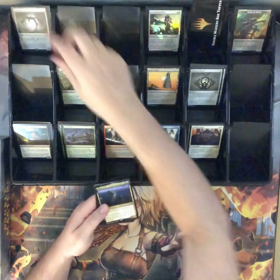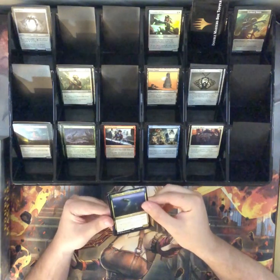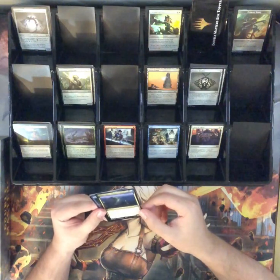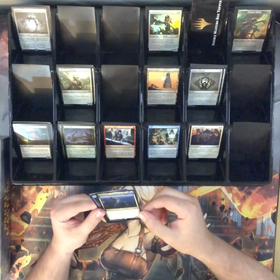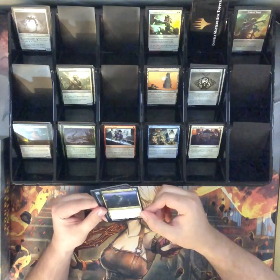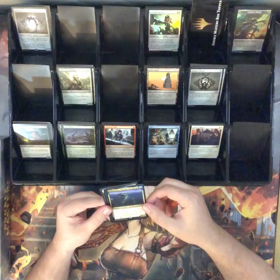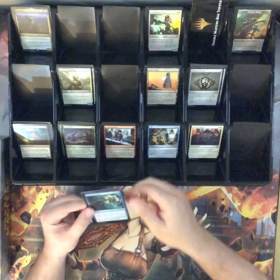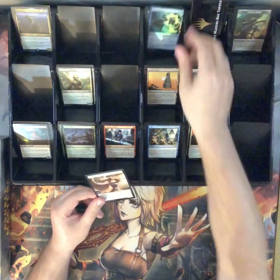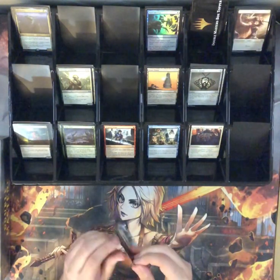What the heck is this? Arixmethes, Slumbering Isle — these Magic cards are so hard to pronounce. Enters the battlefield tapped with five slumber counters. As long as it has a slumber counter, it's a land. Whenever you cast a spell, you remove a slumber counter. Tap, add green-blue. And when it becomes a creature, it is a 12/12 Kraken. Steel Sabotage and a Dire Fleet Hoarder. And a lovely Angel Token.